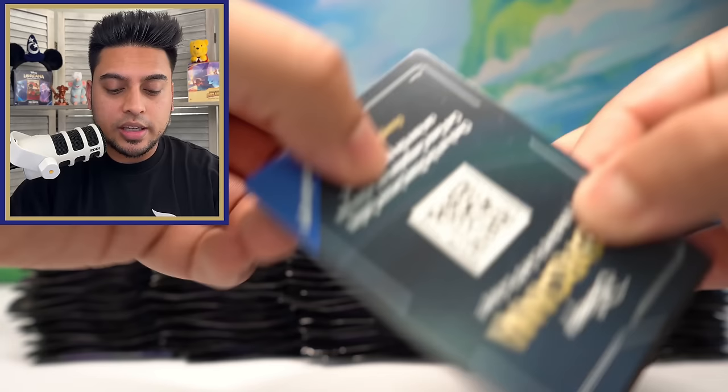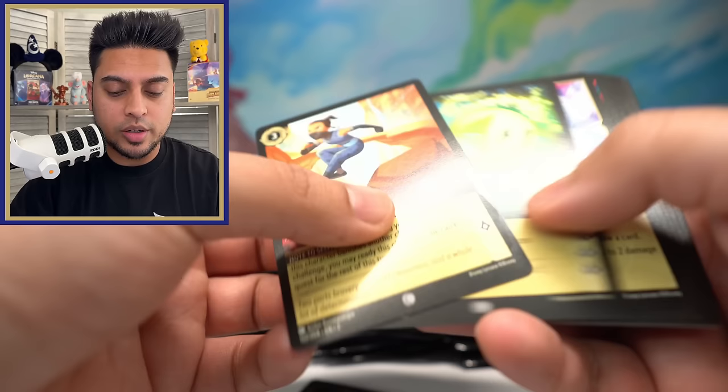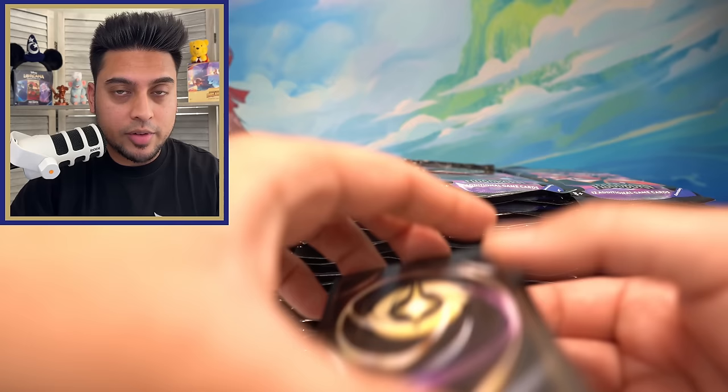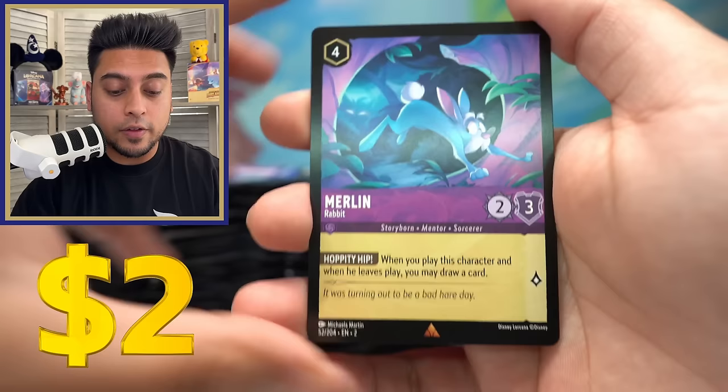We're only going to be looking at the last three cards, as those last three are the rare or higher, and then the last card being the foil. The rest of the cards are going to be commons and uncommons — we're not too concerned with them right now since we've seen them all. We want to see what legendaries we can pull, what rares, super rares, and of course the foils, hopefully enchanted.